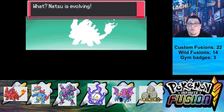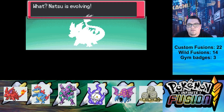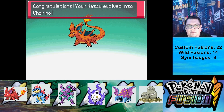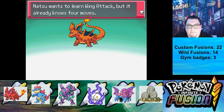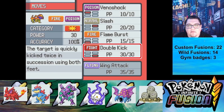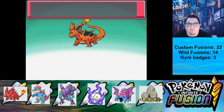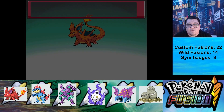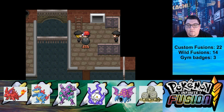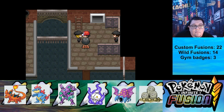Natsu is evolving! It's going to be the Charizard version — I'm so excited, I can't wait. Wing Attack. We'll go ahead and get rid of Double Kick, or we can learn Dragon Rage. Let's put that on the layout. Now that we have our Charizard Nidorino.